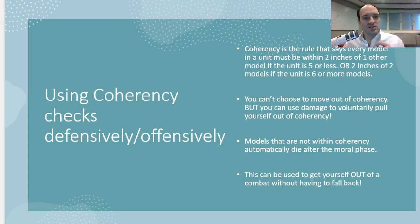Coherency is the rule that says every model in a unit must be within two inches of one other model in the unit if you've got five models or less. If the unit is six models or more, you have to be within two inches of two models in the unit. Whenever you're moving, charging, or falling back, you can never choose to move out of coherency. But you can choose to move out of coherency by killing models when you're distributing damage.